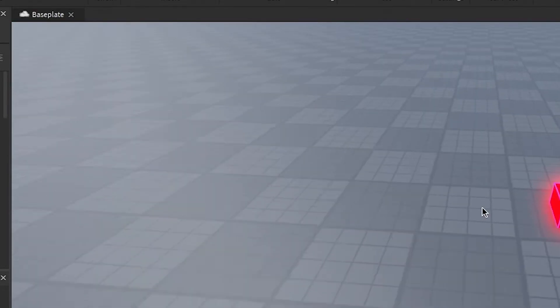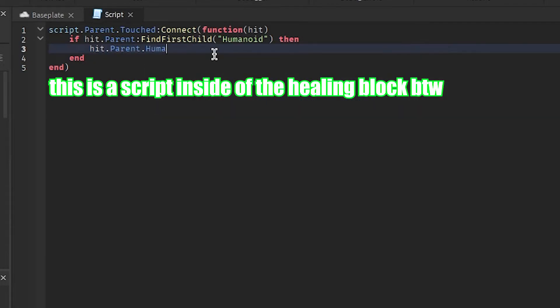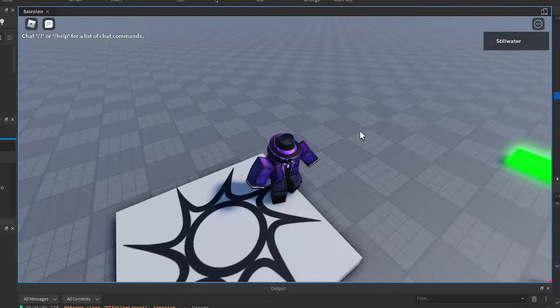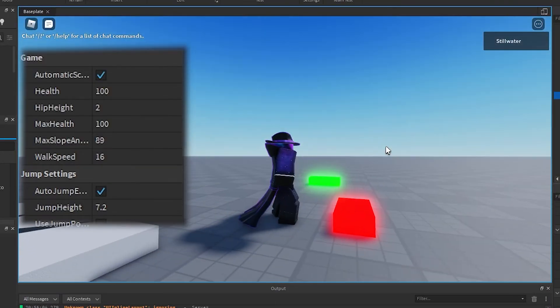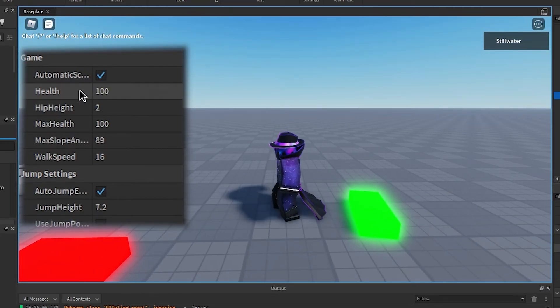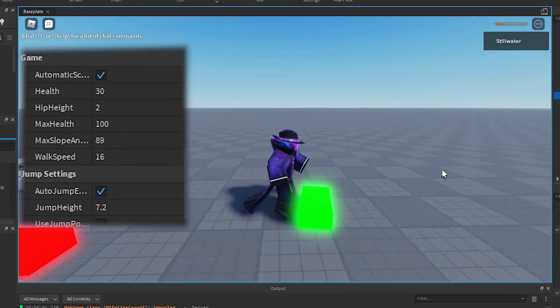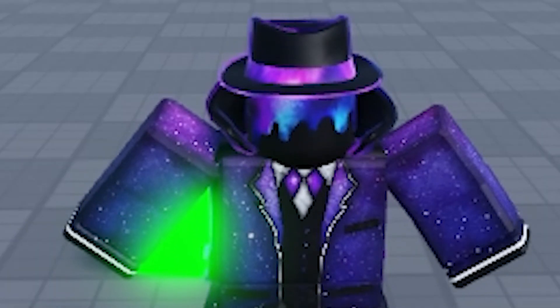Now the healing block — this has to do stuff. Okay, first thing: damage block set to 30. Now we touch this 100, touch this 30, touch this 100, touch this 30, touch this 100. That's it — that's the healing block.